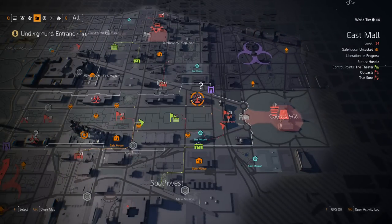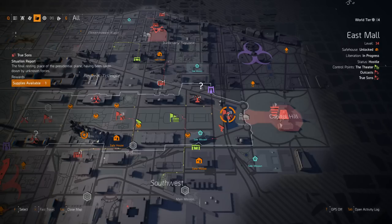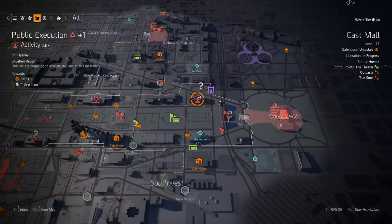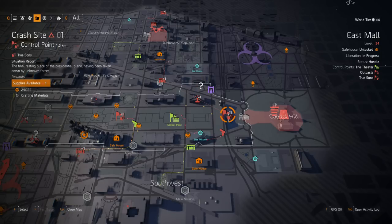Let me show you what I'm talking about. For the control points, once you hit level 30 and do the strongholds, you're going to notice all these little red lines on the map. These lines are always connected to a control point — here's a control point called Crash Site and you can see the level 1 in the top left corner. To increase that, you do the attached side missions, and that raises the alert level on the control point.